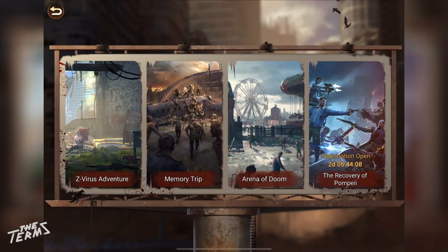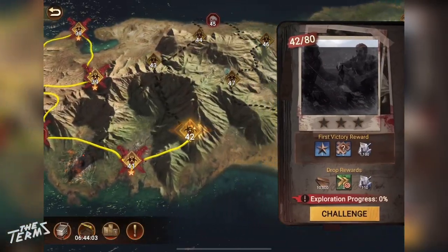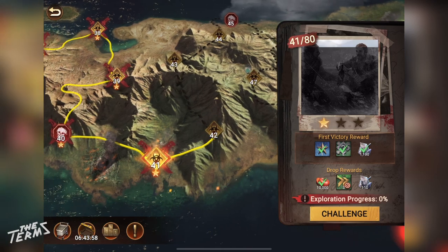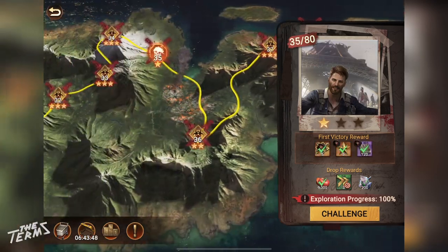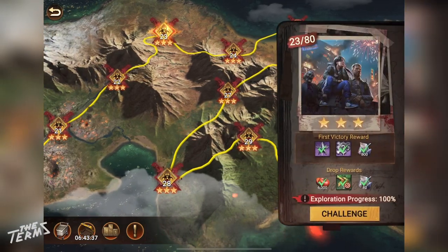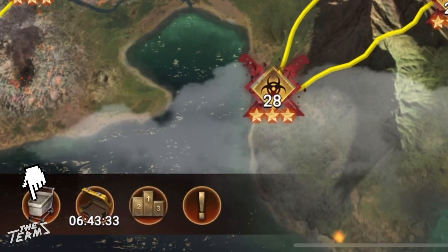You can get speed-ups on Memory Trip Missions. And you can buy speed-ups on the Memory Trip Store.